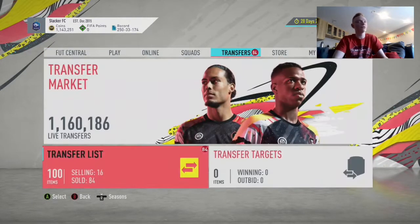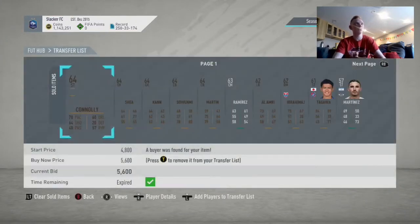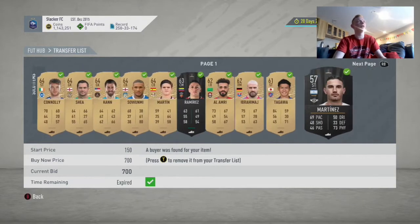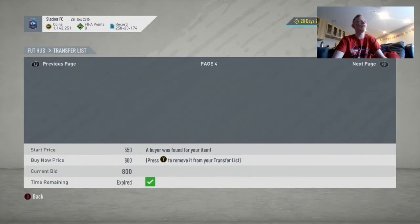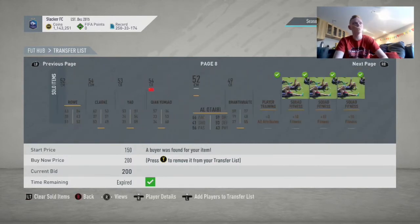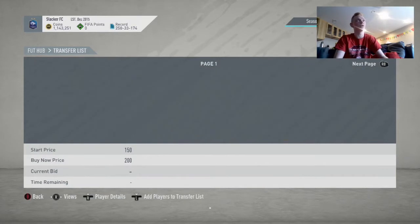First I'm going to show you my transfer list. I've just been opening a bunch of bronze packs — I just want to show you guys this stuff does sell and it does work. We've got 5,600 there, a 1,000 coin player there. I made about 15k from bronze packs doing this. It's just easy profit, and I wanted to show you guys what you sell, what you hold on to, and what to do with the cards for this first method. And as you can see, there is still tons of stuff selling.